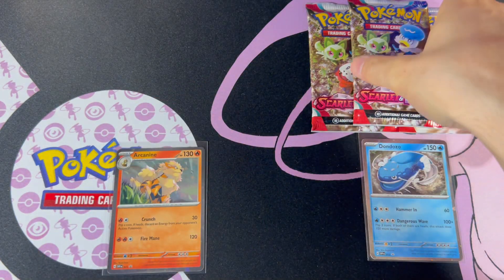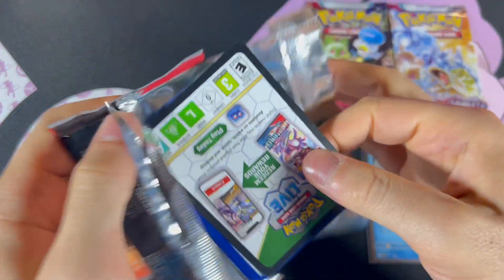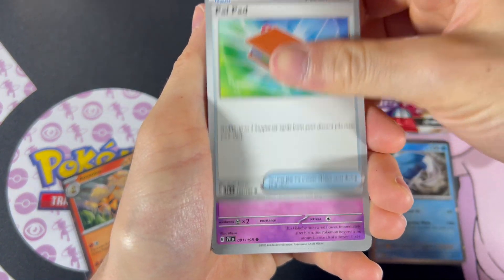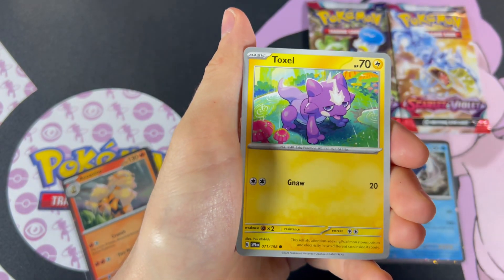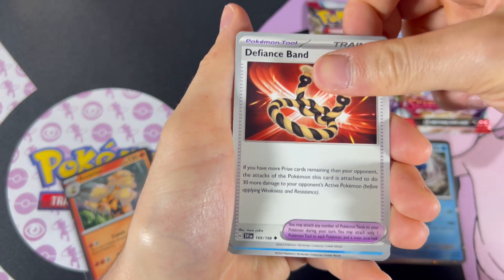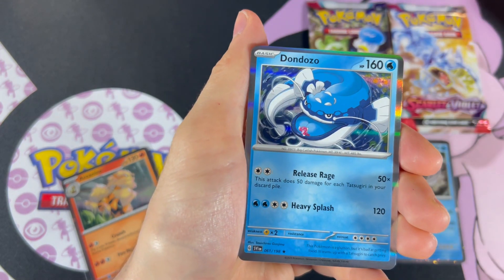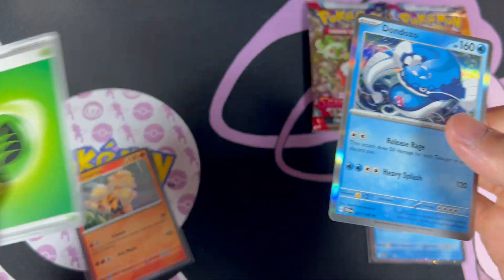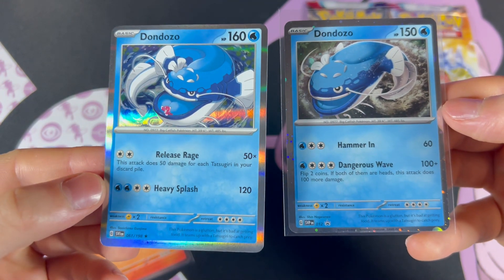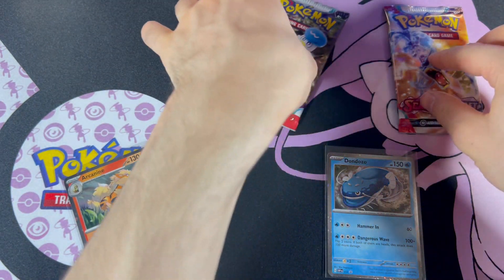Hopefully we can get something from that. Let's go. We got Palpand, Flabeme, Toxel, Ralts, Drifblim, Defiance Band, Tatsugiri, Reverse Heracross, Reverse Chansey, and Dondozo. We got the regular Dondozo. Here you can see there are different attacks. Nice.